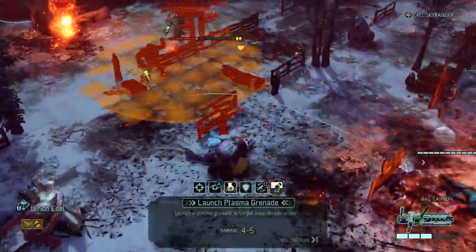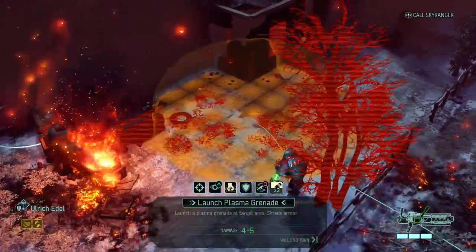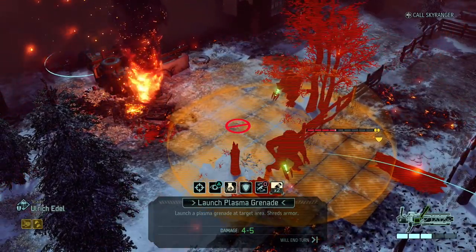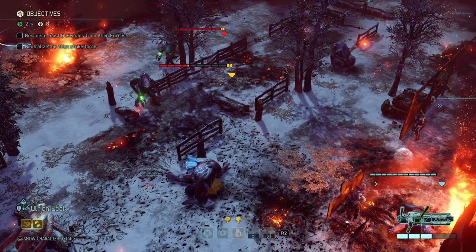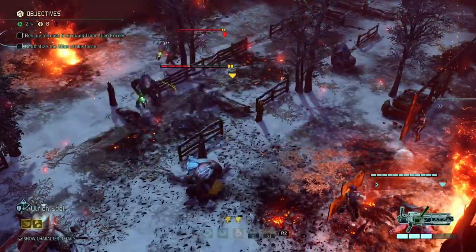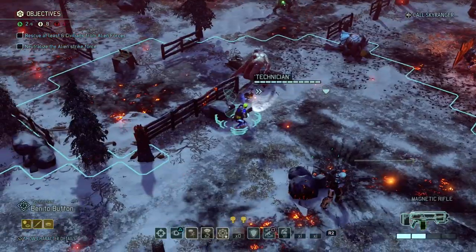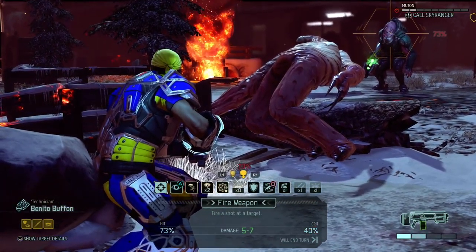Let's put Ulrich a bit closer - gonna have to be careful I don't trigger the trooper over there, but I think we're still far enough away. Plasma grenade on top of these two fellows! I can't quite reach but the rock will be destroyed. Two armor - I think I'm gonna kill the Muton either way. That's a really nice start for killing those two Mutons. Two damage - the armor still takes effect. Now we have a flank shot on both of them. Still don't know why Mutons have that high of a defense - that's why the shot percentages are so low.